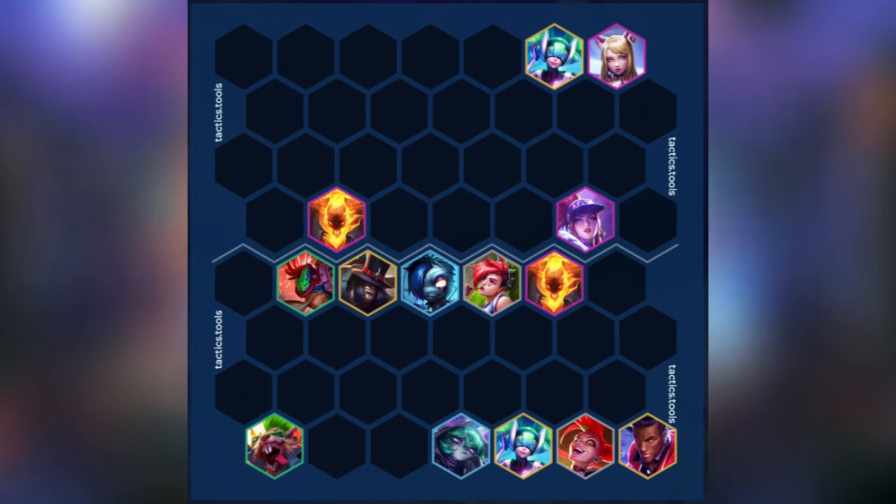Now defensively, you're looking for all the standard things. Make sure to avoid Thresh hooks whenever possible and dives from KDA Akali. To avoid Thresh, your carry should be on the opposite side. And to avoid Akali, your carry should be on the same side as her. If you choose to play Illaoi, you can always put her tentacles in the back, right, and left corners to bait out Akali.